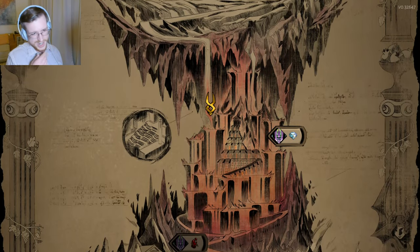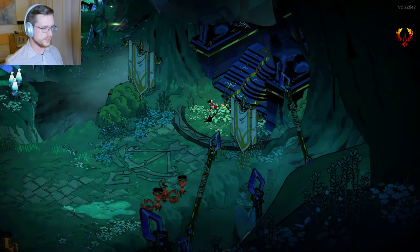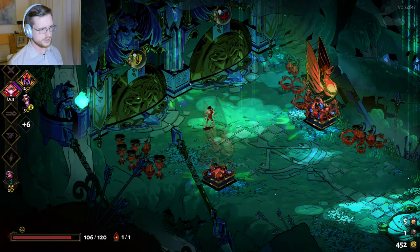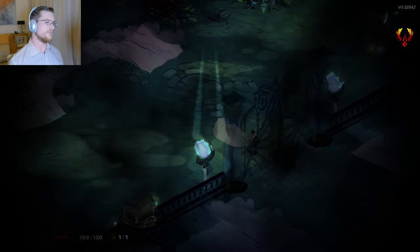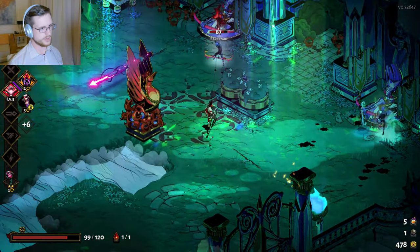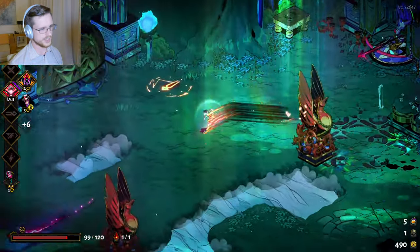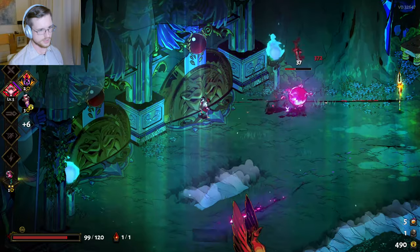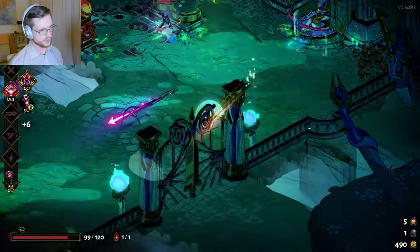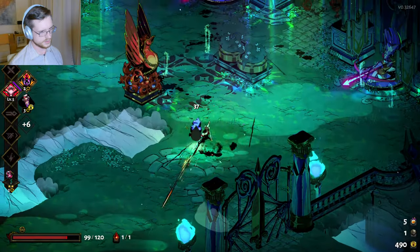I'm really hoping I get the Passion Strike from Aphrodite. I'm pretty low on health and good on money, so I think I'll take the heart here. With Stubborn Defiance, by the time you get to the final boss you really need some form of health increase — otherwise you're just going to get wrecked pretty much right away. If I was running Death Defiance and had three chances, I might do otherwise, but I don't have that luxury. Doom's doing some solid work now, easily cutting these guys to half health with almost every strike.